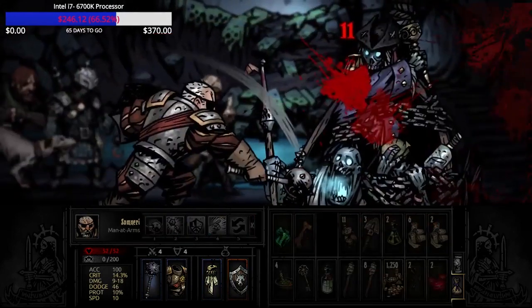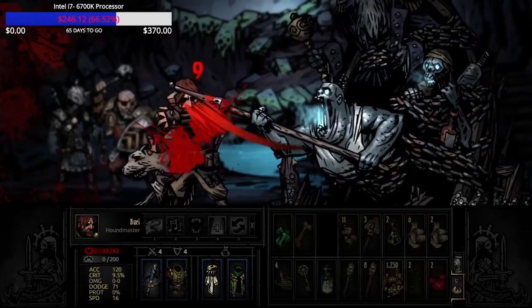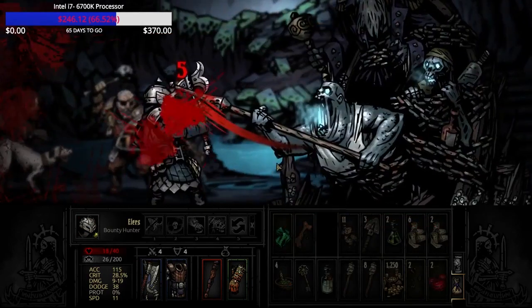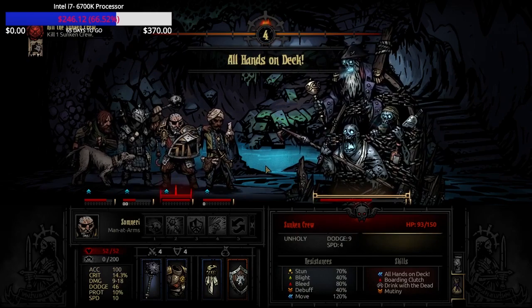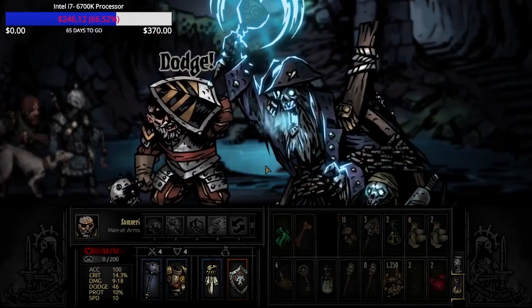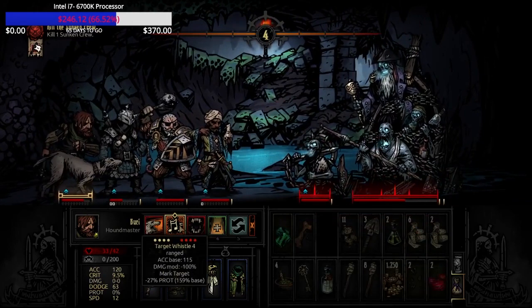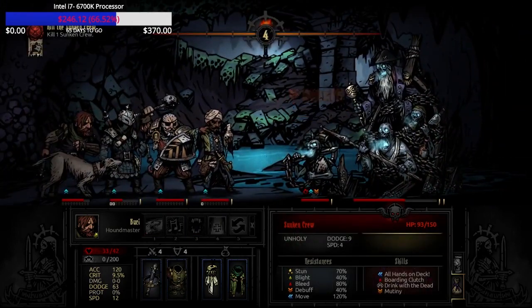I'm not healing until my party gets below 50% because the crew really doesn't do a ton of damage. The main problem with the crew is their bleeds and the stress they can deal — they can just annoy you to death. This fight can be very long, and dodge and protection reduction are really what I would recommend, but stun also plays really well here.